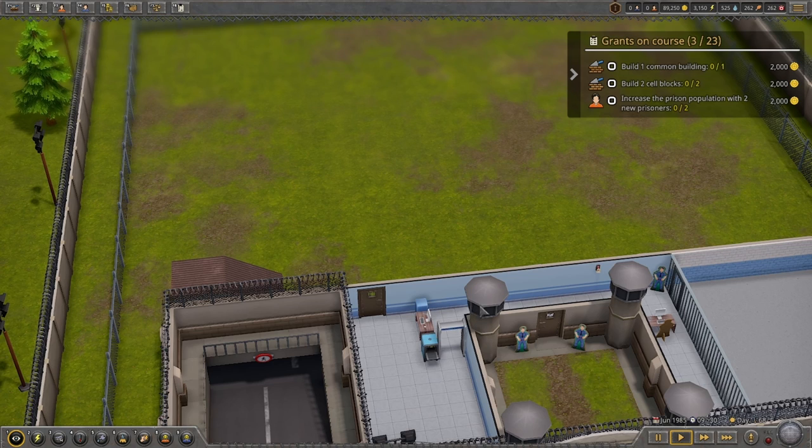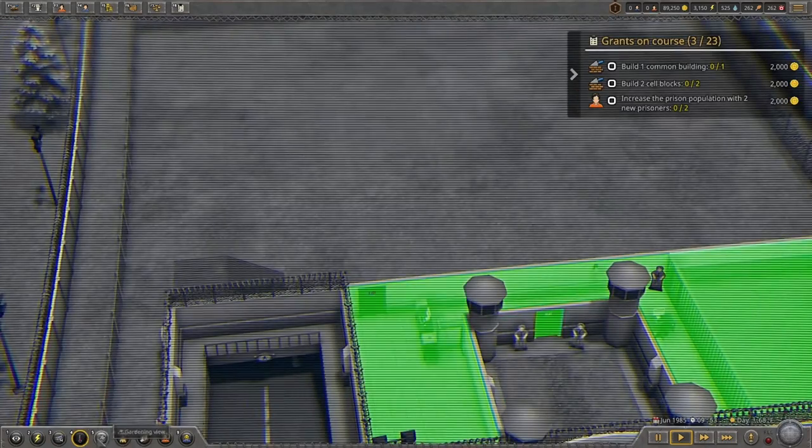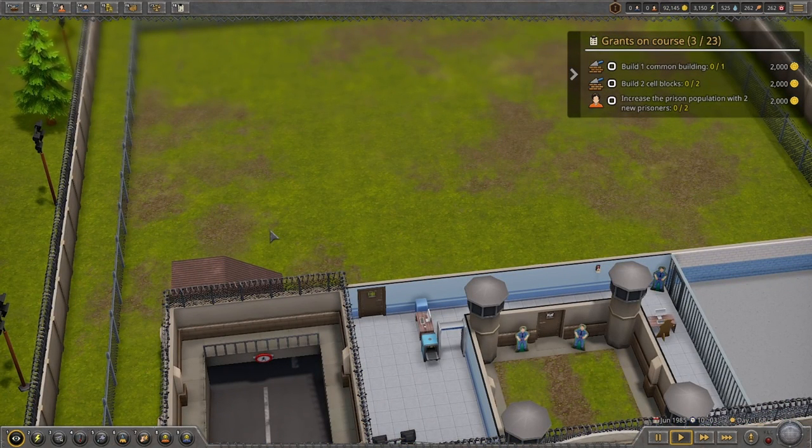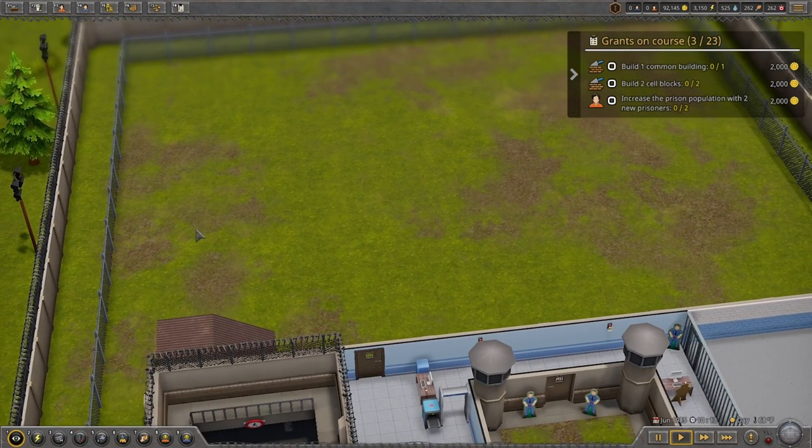As you start the game you'd see on the top corner some basic stuff you have to do to get going. You also have prisoners, guards, money, power, water, food, and medicine - all your resources are up there. The build menu is on this side, and overlays are at the bottom so you can switch the power overlay, camera overlay, temperature, garden, maintenance, and happiness. The hotkeys for all of those overlays are right next to it so you can press them instead of having to click.